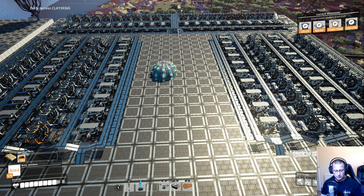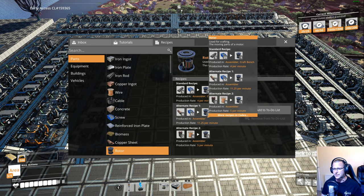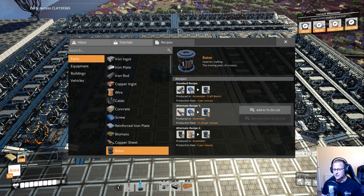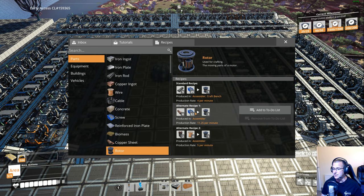But some of the recipes that do use screws are really good. You can see this one is the best output per minute — you get 11.25 rotors per minute. The wire one, although you're doing away with screws, gives five a minute. The standard recipe gives four a minute. So it's more than twice as effective as any other recipe, so for efficiency this is the recipe you should be using for rotors late game.